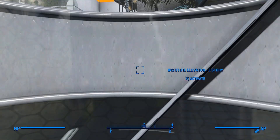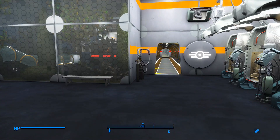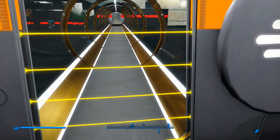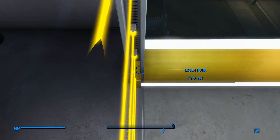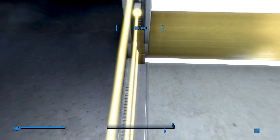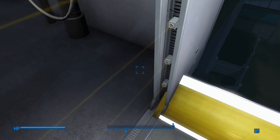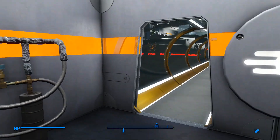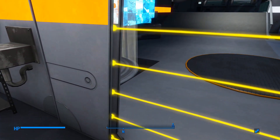There's a couple entrances into the building. Third floor. These laser doors are so annoying — like all the doors in this game. They just don't work right. They open and close on their own every time you load the game.